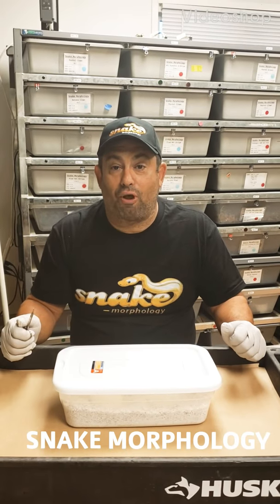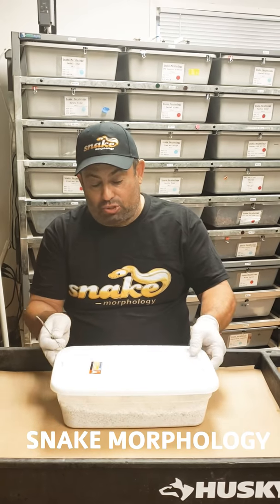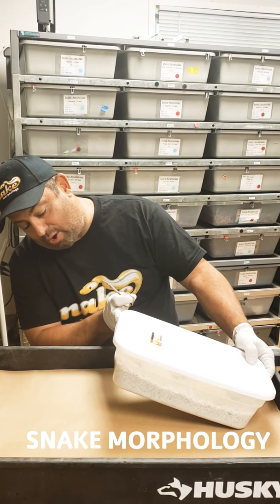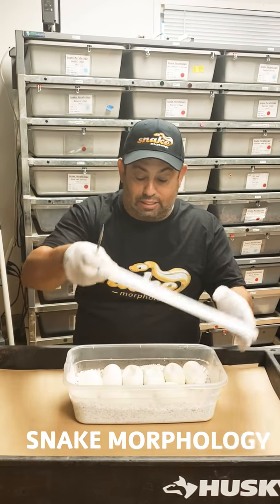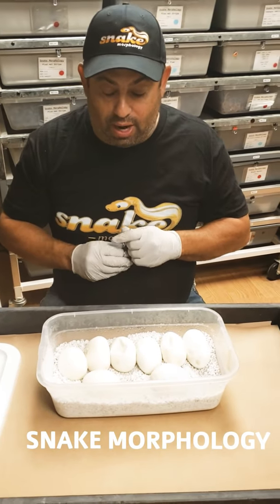Hello again, this is Stink Morphology. Today's an amazing day - we got our second clutch and we're cutting eggs today. This is the Pastel Highway bred to Pastel Ivory. I'm super excited - this is eight eggs and today is the 59th day, so we're gonna go ahead and cut it.